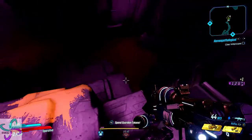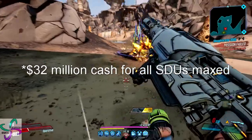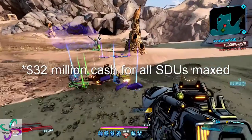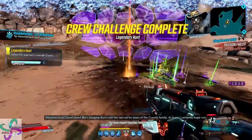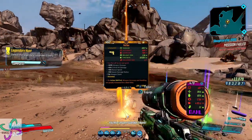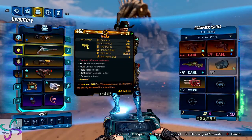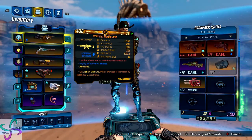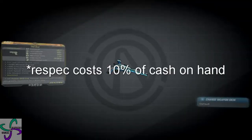Let's plug money into the equation. Money is more relevant than ever in Borderlands 3 because it's going to cost you at least 32 million dollars to do your STU slots all the way, and respec will always cost you 10% of your coin. Not only that, vending machines have really nice offerings on your road to level 50 that you can continue to buy even post-50.